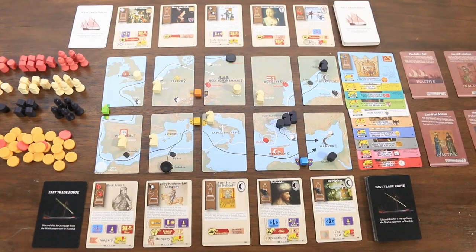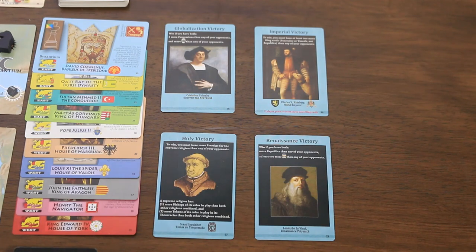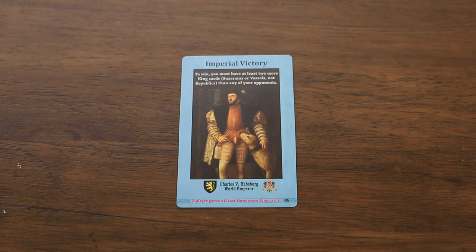PAX Renaissance is a sandbox game, so learning the game is really all about learning how players can influence the world and why they would choose to do so. The first kind of victory is an imperial victory: to claim this a player must have at least two more king cards than any other opponent — king cards only, not republic cards. In a two-player game, a player requires three king cards instead.